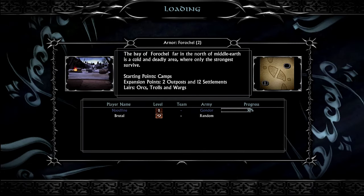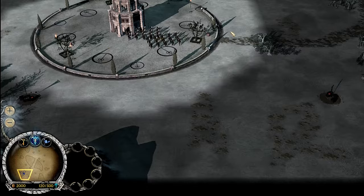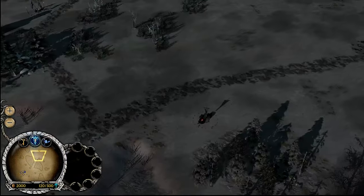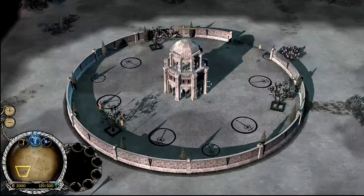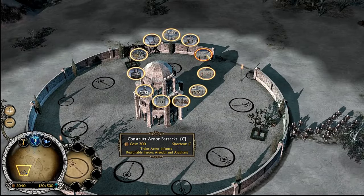We're in the bottom left corner of Arnor Thoroshell, which, even though it's one of the smallest maps, I do like it a lot. Mainly because even though it's all cold and frosty looking, there's no large amounts of snow constantly falling from the sky, blurring the textures of everything and making the quality of the game look even worse.